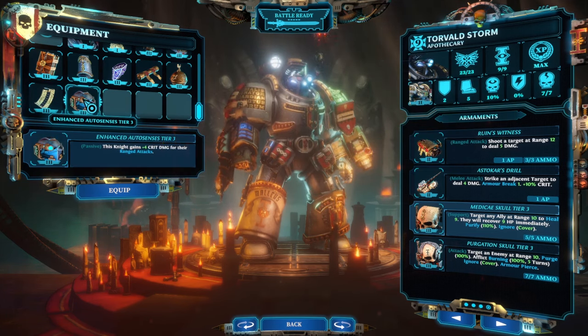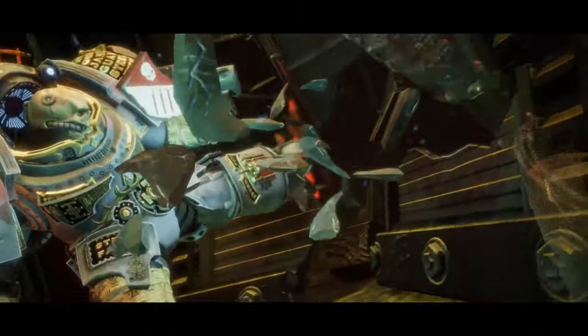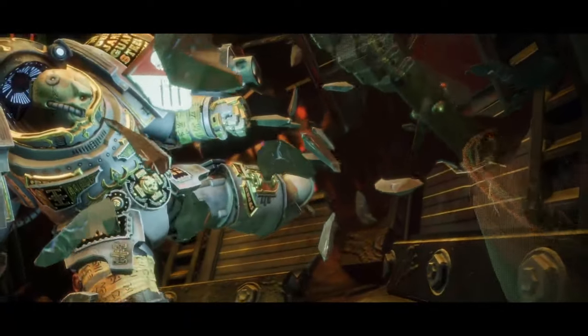And that is every Grey Knight item in the game. If you know any killer item combos that I didn't mention, let me know in the comments. I hope this helps you out with planning your builds. Good luck kicking doors in Chaos Gate.